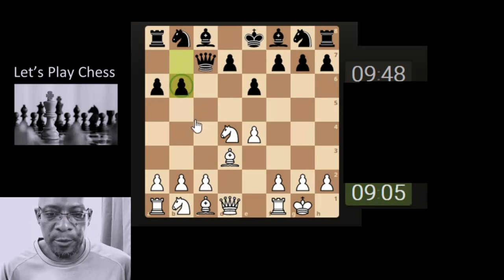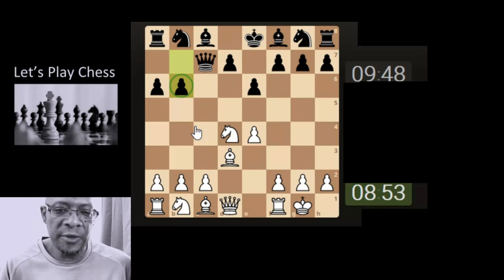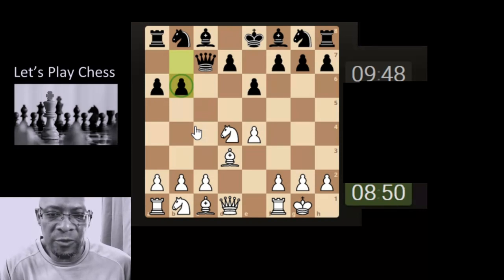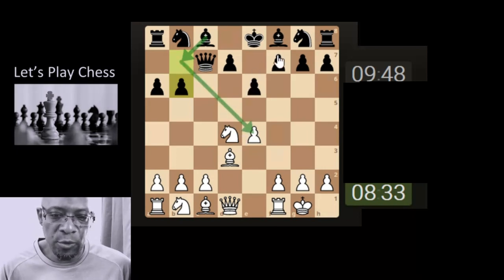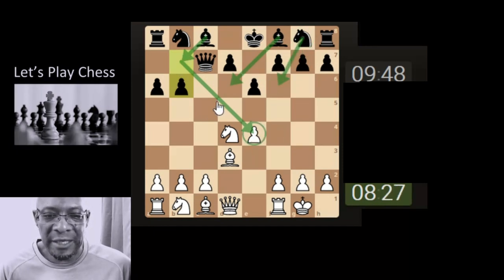I have to refrain from chuckling, because as we've mentioned in previous videos, just because they do odd pawn maneuvers or strange moves does not mean you've won anything at all. I've got to look at this and assess it properly. It looks like they're going for a fianchetto to put pressure here — and this knight coming in will also put more pressure onto the pawn, so they'll have two pieces attacking it. Nothing wrong with that maneuver.